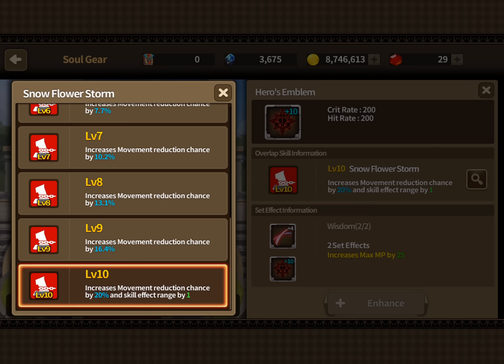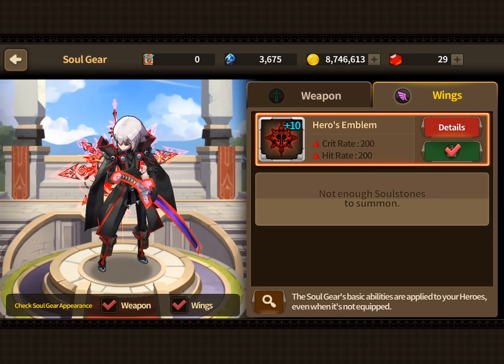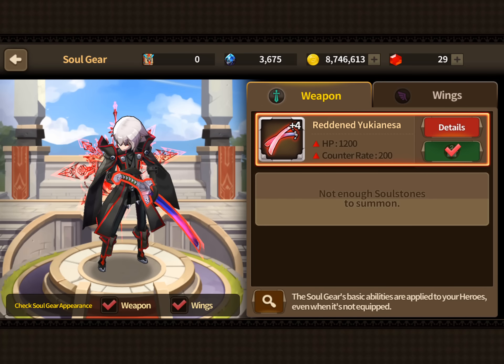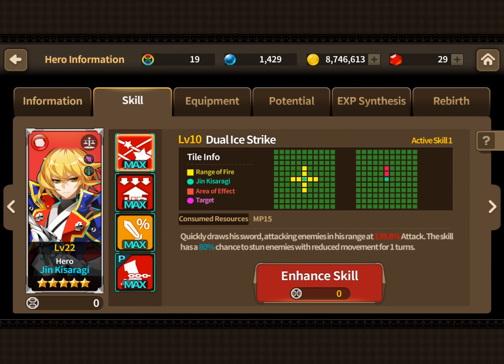At level 10, it increases movement reduction chance by 20 percent and increases the skill range by one tile, which basically gives it the Muzaka hitbox from when he uses his third. So it's pretty huge.